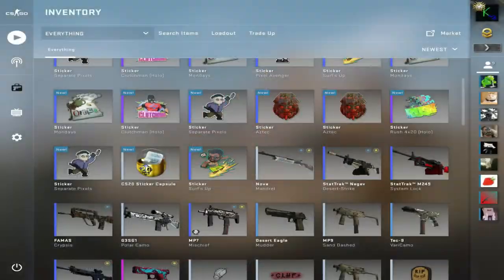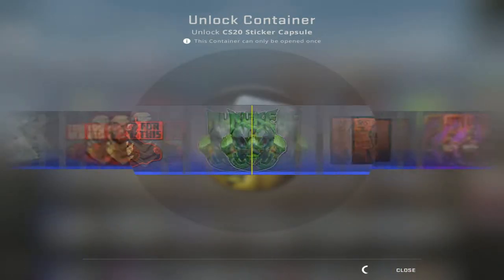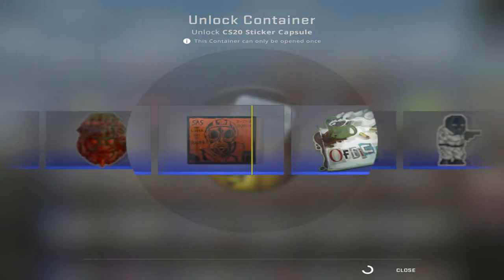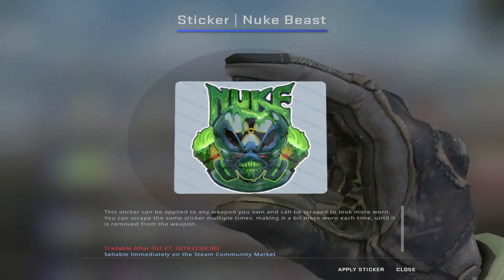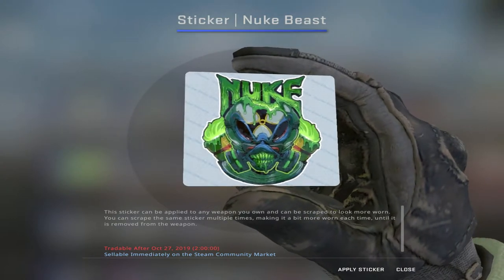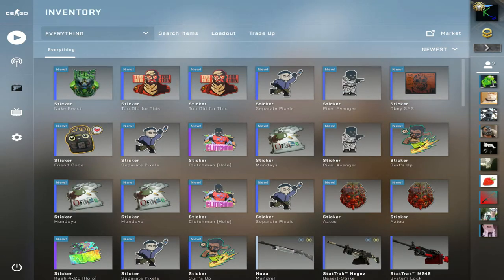Oh, another one — heck yeah! Alright, last capsule, let's go. I didn't get a Dragon Lore. Oh! I feel cheated. I like that Nuke skin though. Thank you for watching this video — I hope you enjoyed it. If you did, leave a thumbs up. I'll see you guys later, bye!